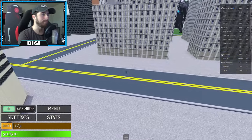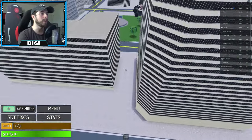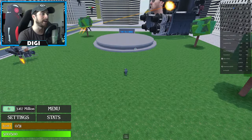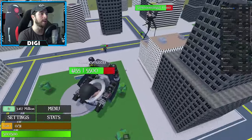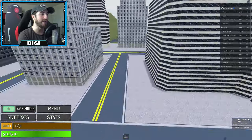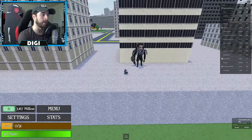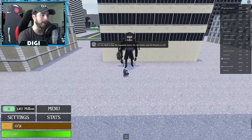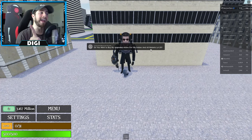Once you spawn into the game, you're going to head down this road. He's near the edge of the map and he's always there - he does not despawn or disappear, he is always right here.